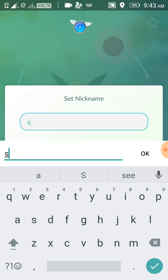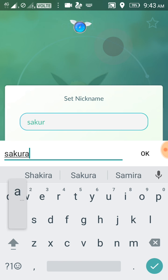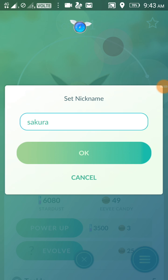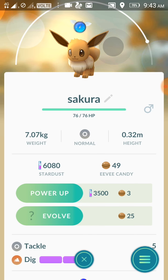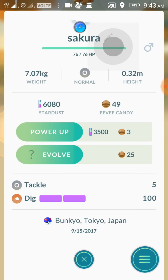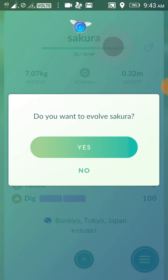I'll rename this Eevee into Sakura. Yes, that's Sakura — let me save it. Okay, let's see how this Eevee evolves right now. It shows a question mark, but come on Eevee, get ready to evolve into Espeon. Eevee is ready, so let me just evolve it.